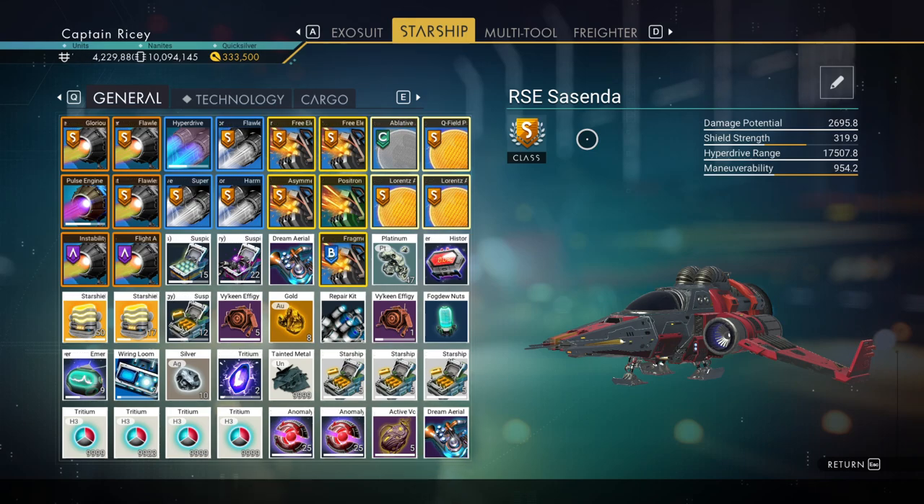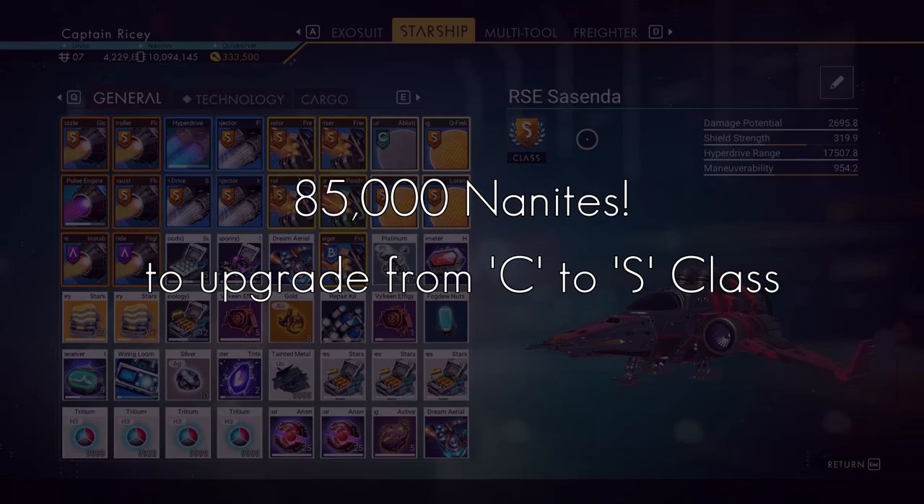Class can be upgraded with nanites, but you'll need a lot. If you have a lot though, it's quicker and sometimes better to buy a lower class ship and upgrade it.